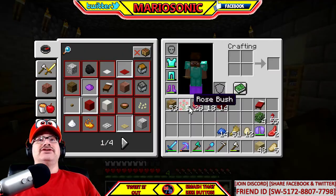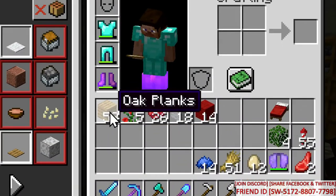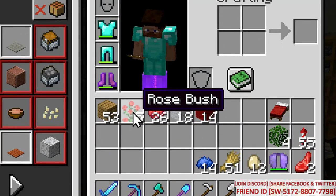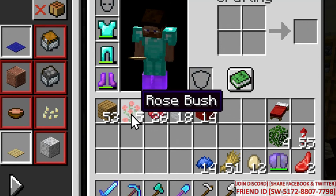I got a few of the things — I'm gonna show you how to get them. First of all, you gotta go chop some trees down and then make the oak plank. And I'm gonna go show you quickly how to go get some roses. Here we go.